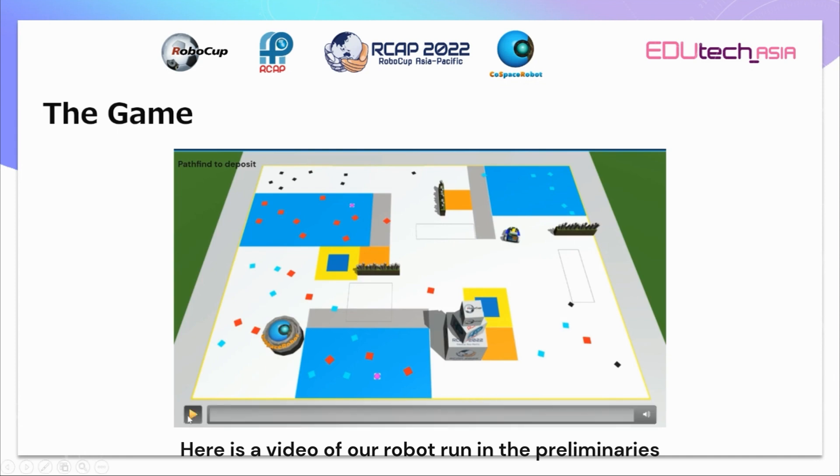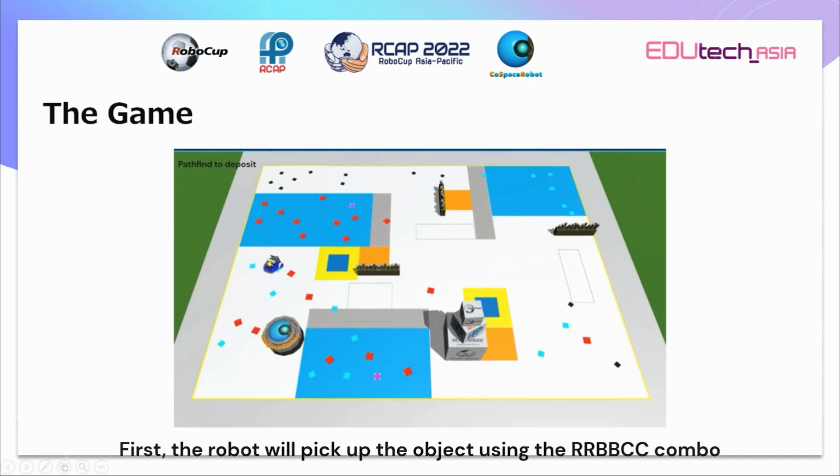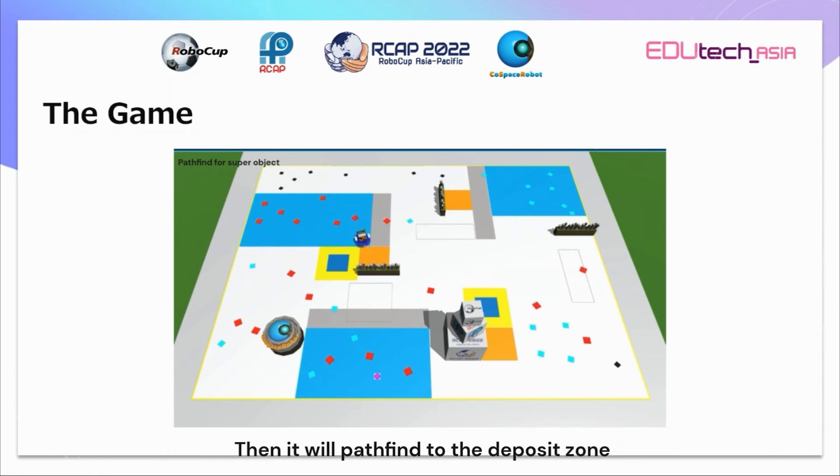Here is a video of our robot run in the preliminaries. First, the robot will pick up objects using the RRCCBB combo. Then it will pathfind to the deposit zone. In the last minute of the game, the robot will pick up the generated super objects and deposit them.